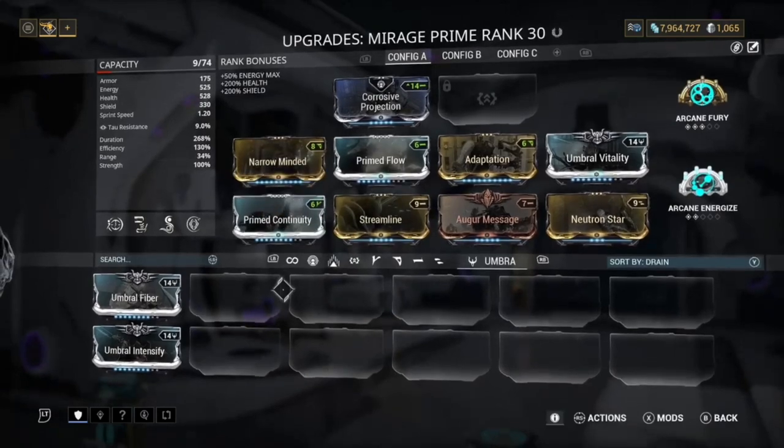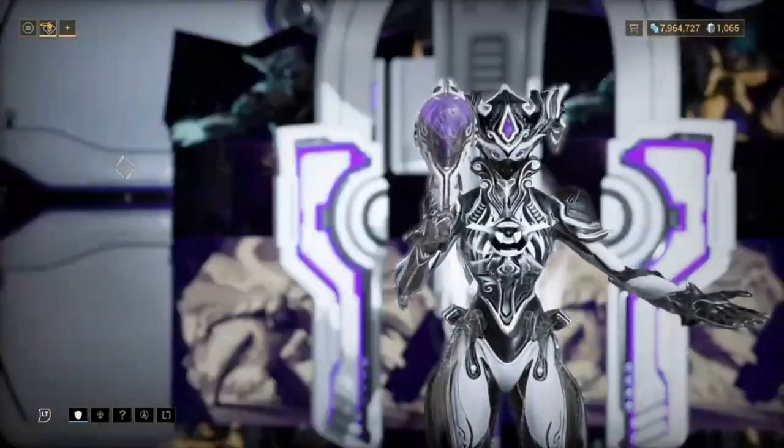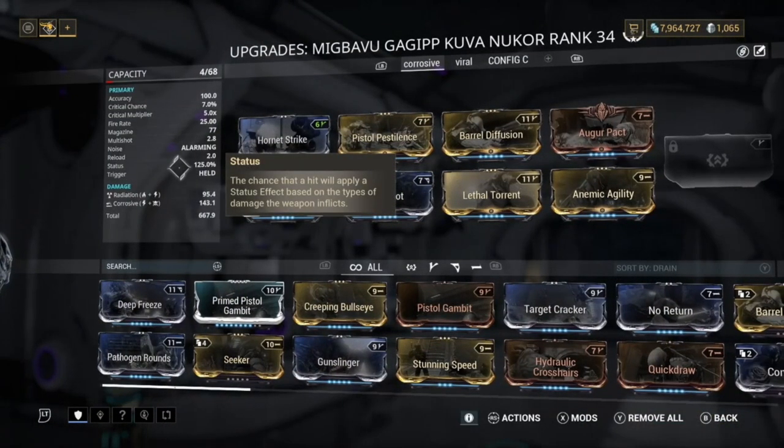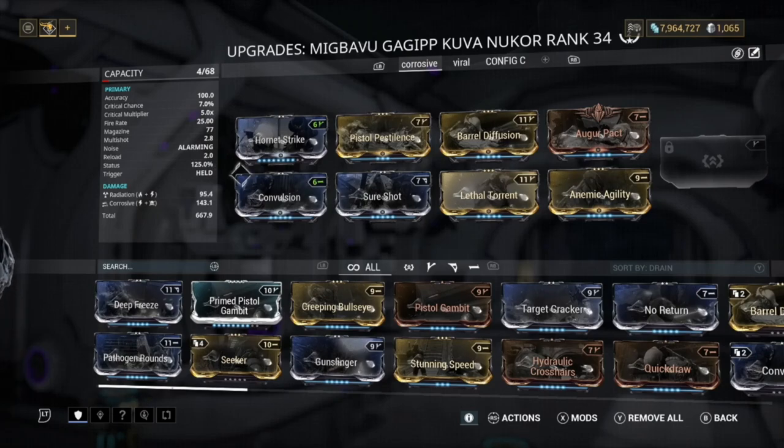It's just a really fun build to enjoy. Next, let's go through the weapons. First we use the Kuva Nukor — because Hall of Mirrors is going to help a lot with it. This time we've got Corrosive instead of Viral. Corrosive is for the Bombards and heavy gunners if you want to go really late into Steel Path, like an hour or so in.